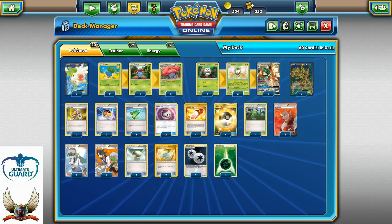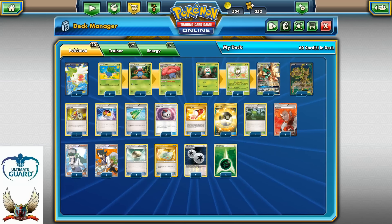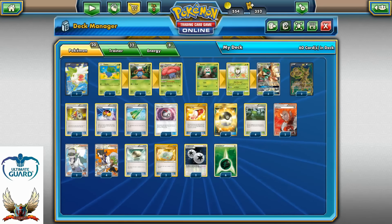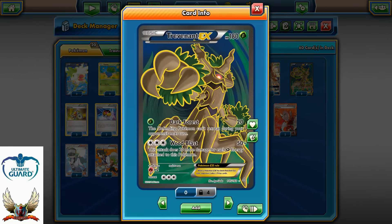I'm running two copies of Oddish, Gloom, and Wiloplume as always in my Wiloplume line. I don't like to run a 3-3-3 line, simply because I'm running all Revitalizers and it doesn't make sense to have more Wiloplumes. If they're prized, they're prized, but that happens maybe 1 in 100 games. Four copies of Rowlet, three copies of Dartrix, and three copies of Decidueye GX. The main attacker is Trevenant EX with Dark Forest.